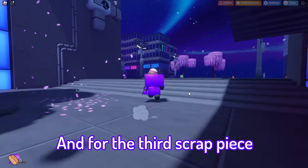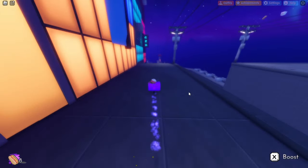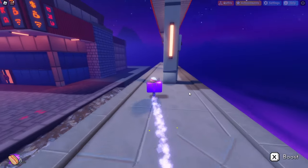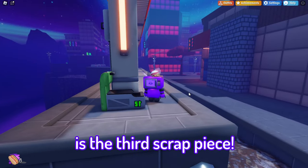And for the third scrap piece, you're going to jump down, head down in front of the bank. Jump up here, and down at the end of this platform. This is the third scrap piece.